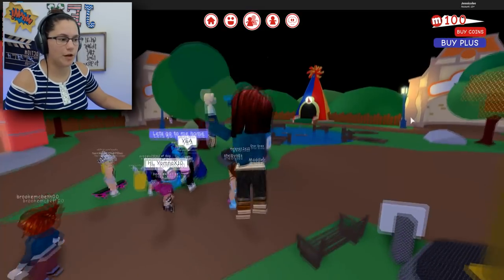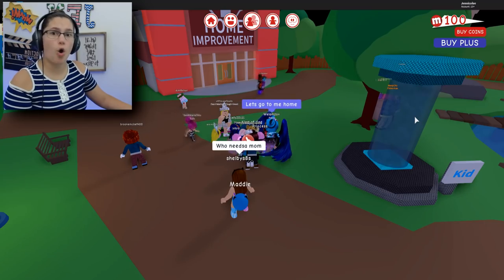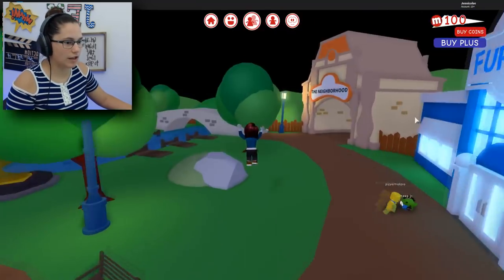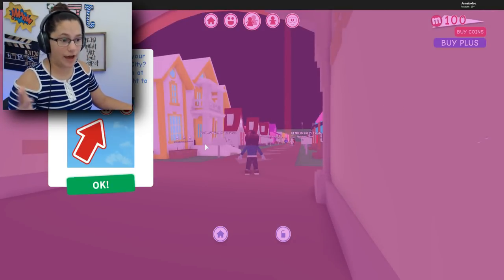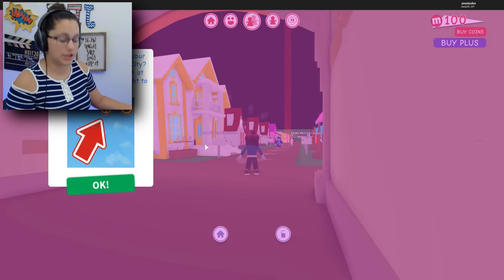I'm not really sure what I'm supposed to be doing right now. Everybody's like in this circle. Let's go to my home, is what somebody said. Do I just go — I don't have a house, do I? We're going to go to the neighborhood and see if maybe I have a house or I can get a house. Apparently I have my own house and I can just click it when I'm ready to go home.